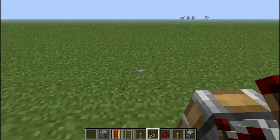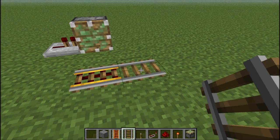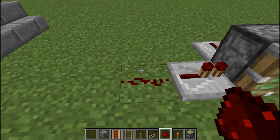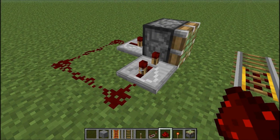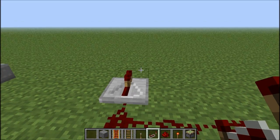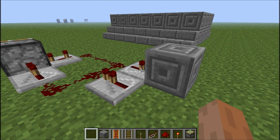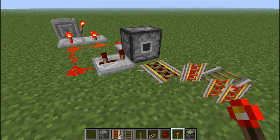In the front, place a booster rail — a standard rail didn't work, so use a powered/booster rail. Place another rail next to it so the booster rail faces sideways instead of pointing toward the piston. Then place some redstone dust connecting these together. Set the repeater to the second or third tick. Come to the back and place a repeater going out, then place another one next to it coming in. Then get a block and place it just in front of that repeater, and place a redstone torch on the side of the block.